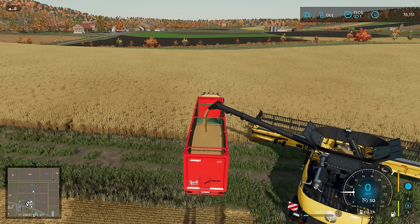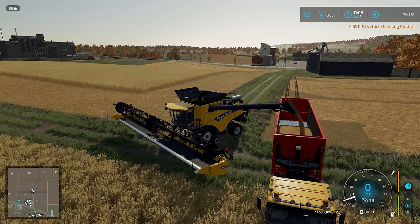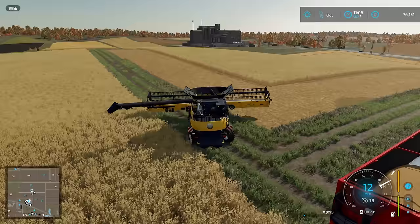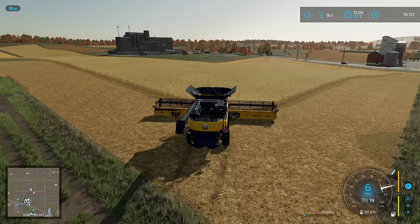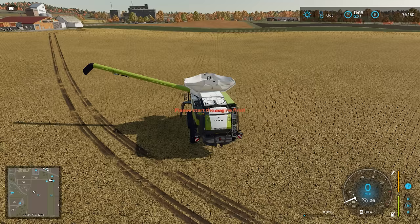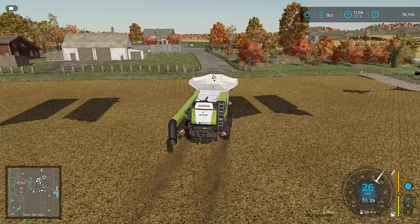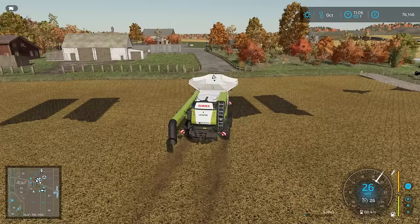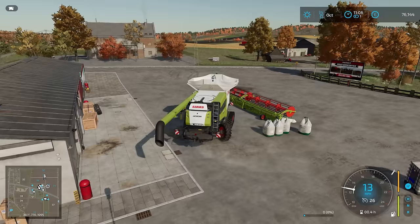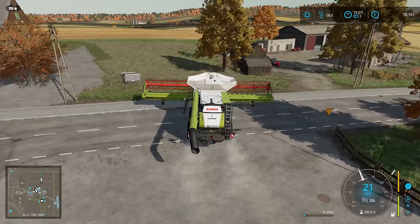And yeah, that one there - hopefully we can get into the field without having a header trailer, always a concern. It's almost done. And we will try and go up and down the field because it is more efficient that way. Let's put that big pipe in, and thankfully the store is right here - there's even a direct back entrance to the store from this field. I do like these Class combines, they're very nice.